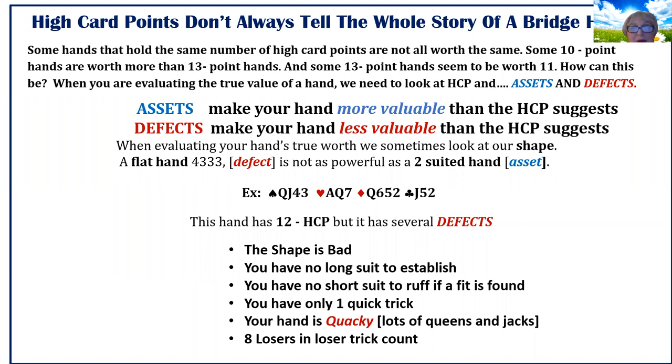A flat hand is not as powerful as a two-suited hand. A two-suited hand is an asset. Let's take a look at the first example: Queen-Jack-4, Ace-Queen-7, Queen-6-5-2, Jack-5-2.